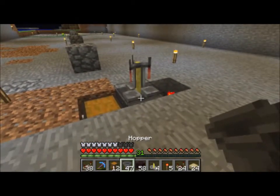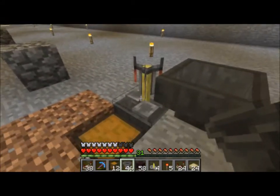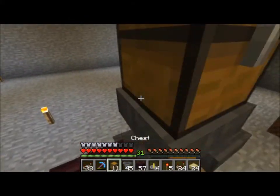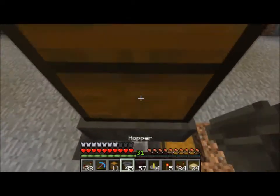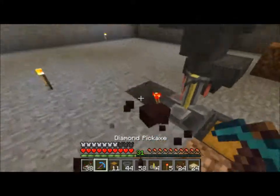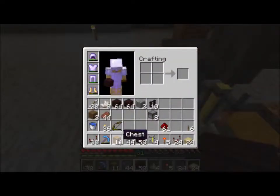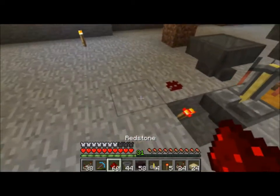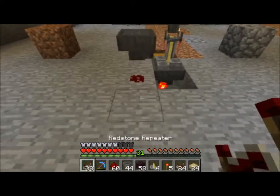Go over here, get a hopper, place one here and one on top. Then after that you're going to want to go ahead and place another chest on top of that and a hopper on top of that. Now you're going to take some redstone and place it here with a pier right there and a block right there.